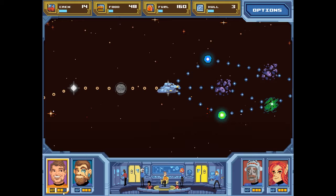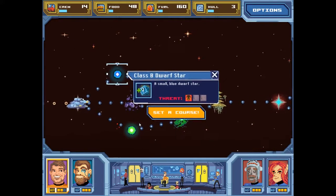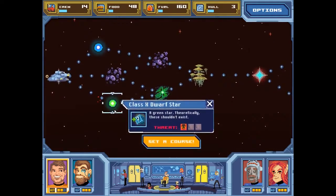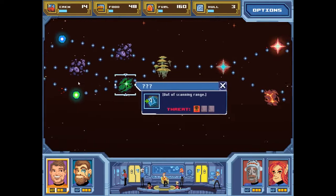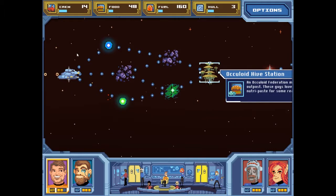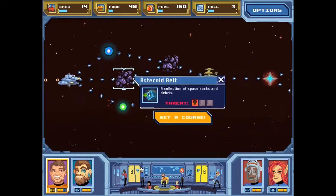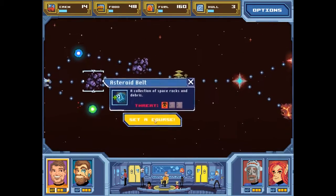I can get something random from the class B dwarf star, something random from the asteroid belt, or something random from the class B. I'm going to go with the asteroid belt just because then I'll be able to choose between the later two options.